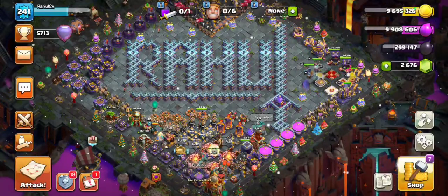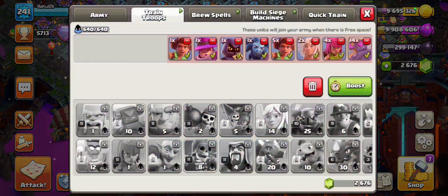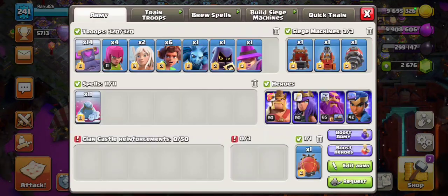Welcome back to another video. I've got more attacks to showcase regarding the smash style root rider and cookie smash that I had used in the previous video. Here's the army link — I'll be putting it in the description if you guys want to try it out. I'm using four different sieges and it's going to be very similar to how I do the super border smash, but the funnel requirements are not as strict. I'm using around 11 frostmite spells — pretty much the same army as in my previous video.